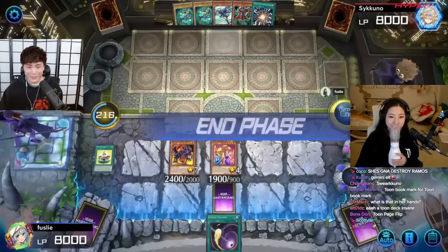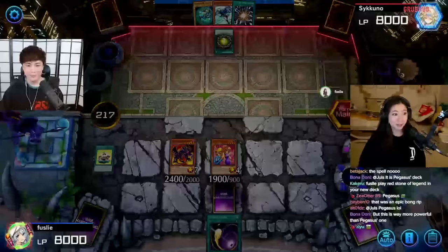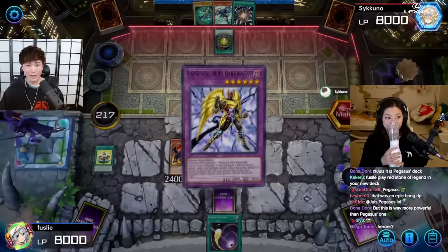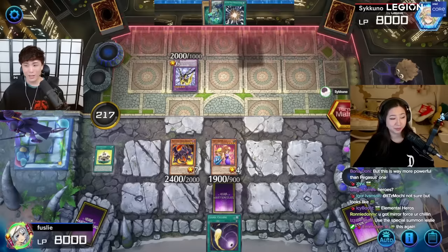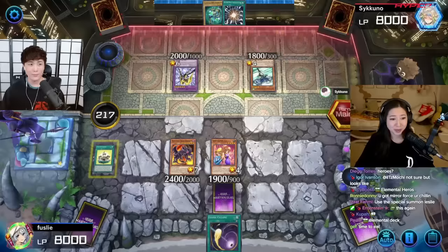I lay one card face down and that's all I can do on the first turn. I'm going for a crazy play - I activate Polymerization, fusing two monsters together for Elemental Hero Dark Bright, by fusing Sparkman and Necro Shade. Then I summon Elemental Hero Stratos, who can destroy exactly one spell or trap on the field - and you know exactly the one I'm going for: Toon World.